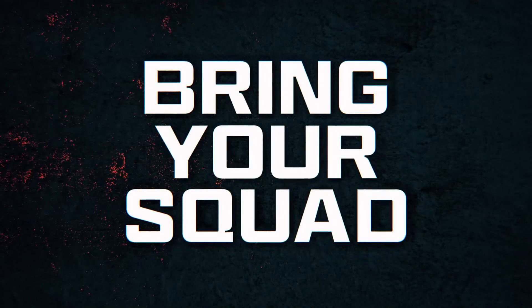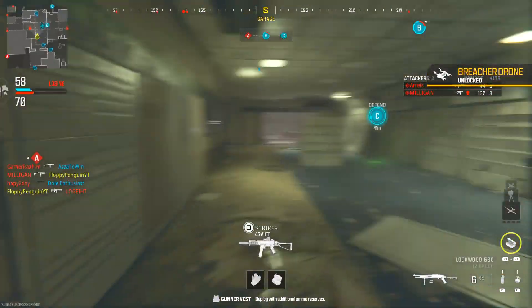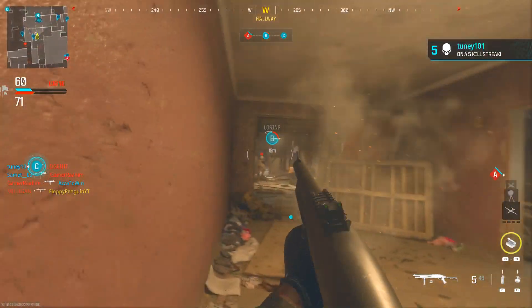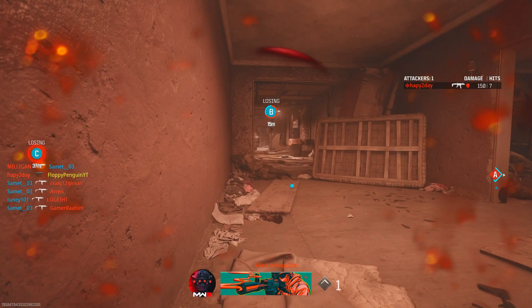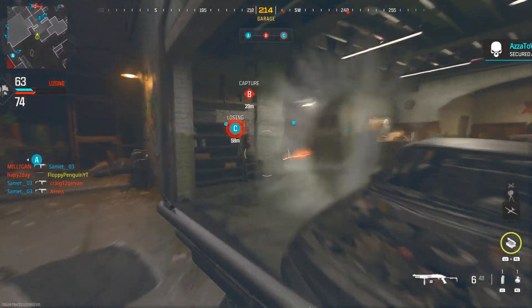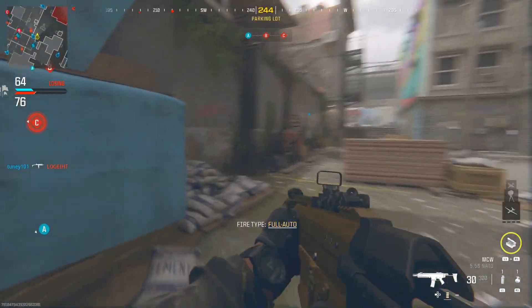It is weekend one so we've got plenty of fun happening. We've actually got three maps currently: Skid Row, Estate, and Favela. We've also got the chance to play Pop-Off, which is the ground war map. On the 8th of this weekend we are going to see Rust being added, and then for weekend two we are going to be getting High Rise as well.